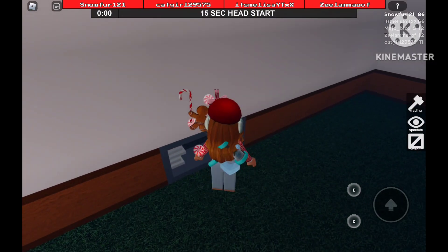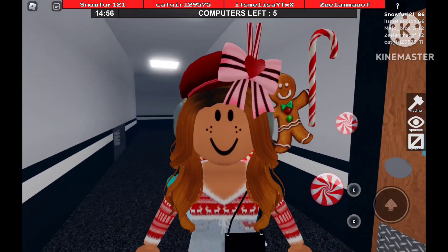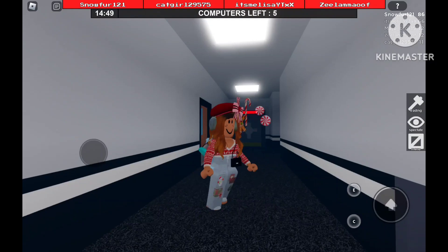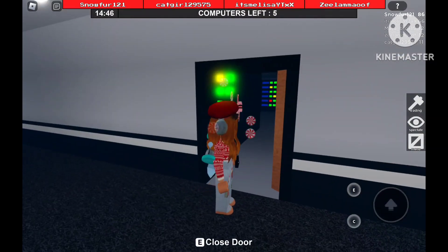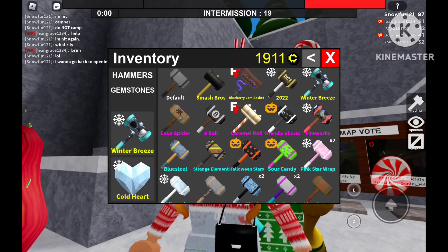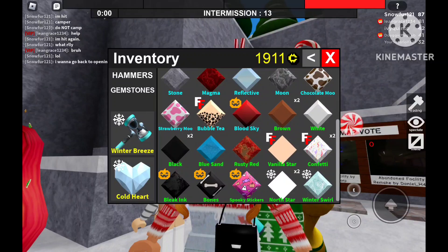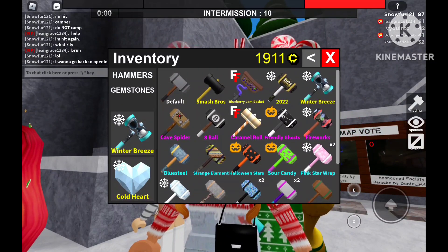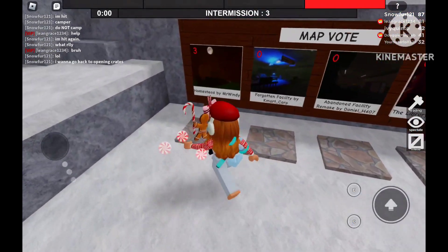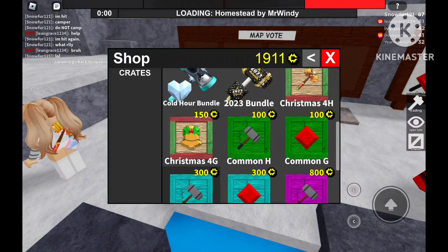Now we are going to be playing this round actually, because I want to play a round. I think I'll be putting the gameplay at the end of the video, so I wouldn't have to interfere the gameplay with the crates opening. So we're back to opening crates finally. So far we have the Winter Swirl gemstone and also the Christmas Cracker hammer. I kind of want to open more stuff. But first, let's vote on Homestead because we like that map. Afterwards, let's open up more crates.